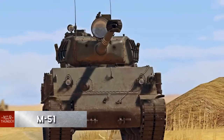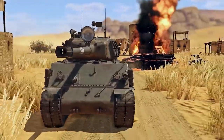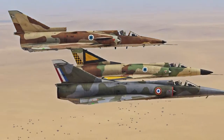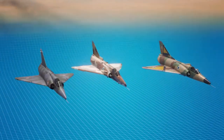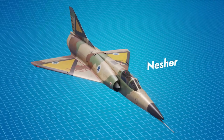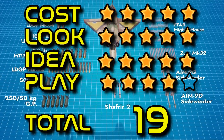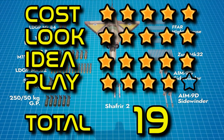You can find yourself blasting your pursuers from a bomb or turret, defending your teammates on the ground from an air raid with anti-aircraft guns, shooting down enemy planes with a firestorm from multiple rocket launchers, or trying to sink an enemy warship with a torpedo from a fast attack boat. Cost 5, look 5, idea 5, play 4. Total 19.